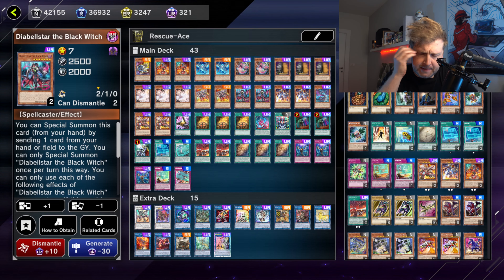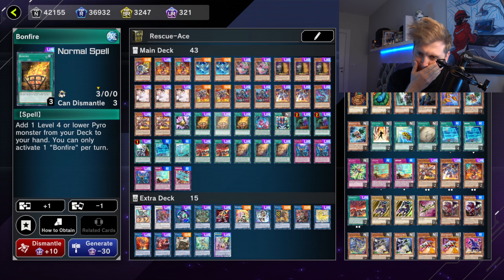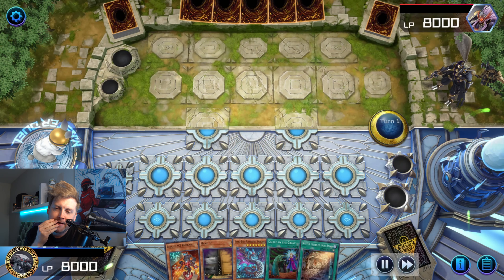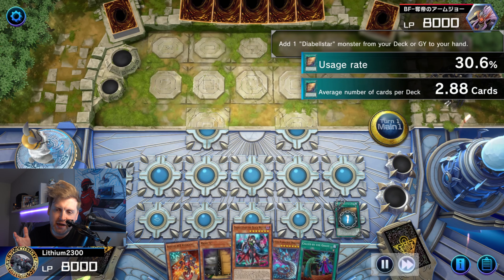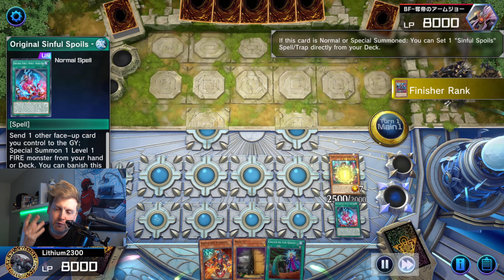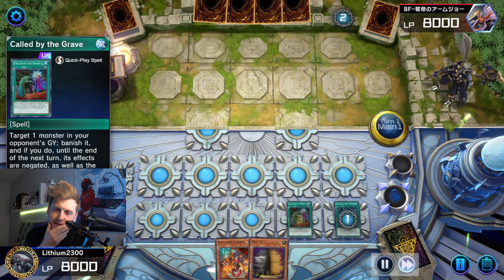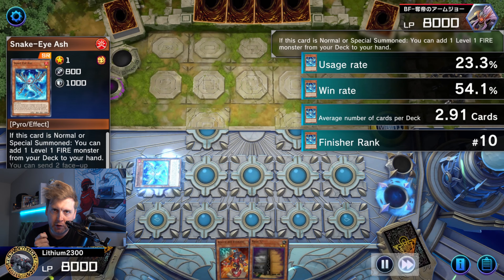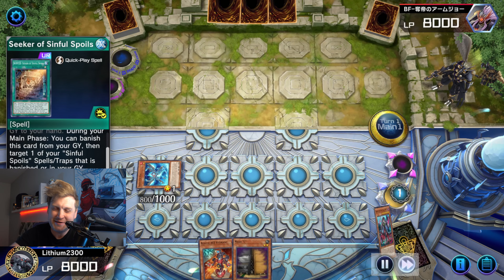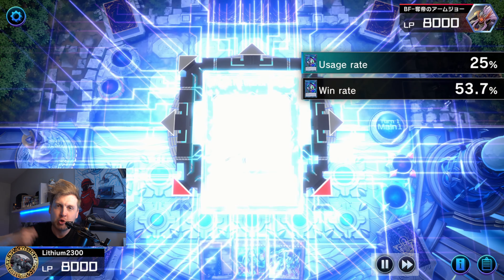Welcome back to Rescue Ace on Master Duel. The deck is pretty much at full power right now — nothing is hit. It feels like a combination between TCG and OCG, with Snake Eyes also at full power. In both TCG and OCG, Airlifter is currently at one, so you can't play more than one. Here on Master Duel I want to combine both, and I definitely wanted to add the Snake Eyes engine because Snake Ash alone is a full combo for Rescue Ace — it searches Hydrant and gets the ball rolling.